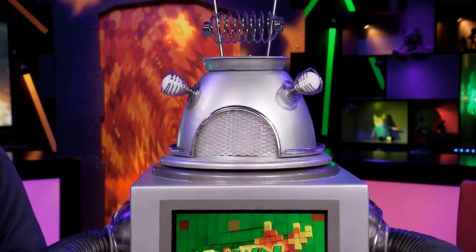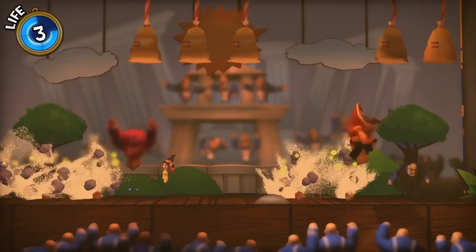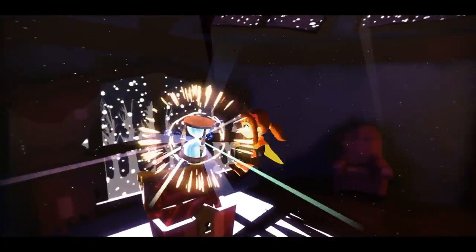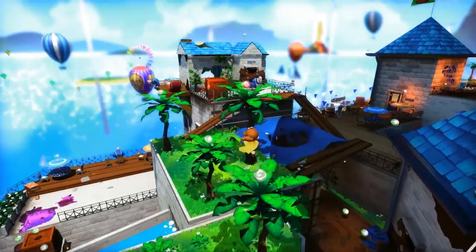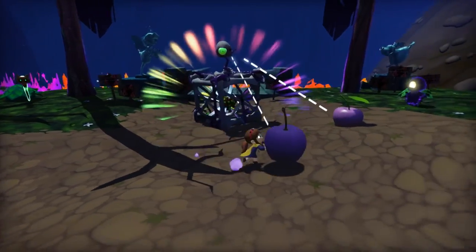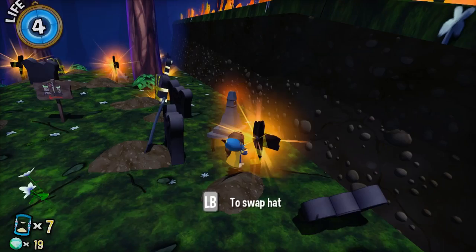A Hat in Time is an adventure game that takes inspiration from the classic Nintendo 3D platformers of yesteryear. Your main objective is to obtain fuel in each level, but there is much to do in these bright, playful and colourful worlds. This is a bubbly and fun game to just jump in and mess about in.